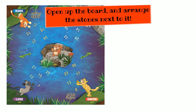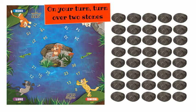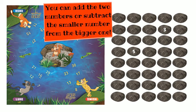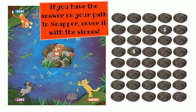Open up the board and arrange the stones next to it. On your turn, turn over two stones. You can add the two numbers or subtract the smaller number from the bigger one. If you have the answer on your path to Snapper, cover it with the stones.